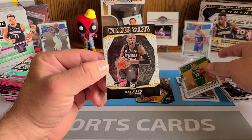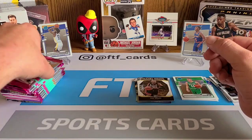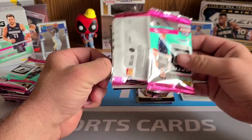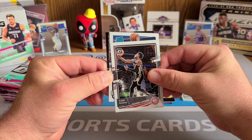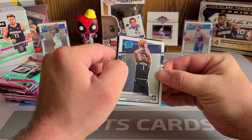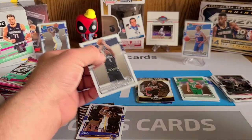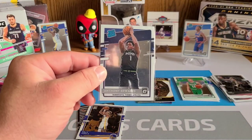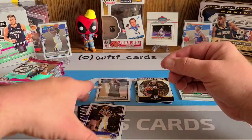Looks like a Boston Celtics Payton Pritchard, nice — and a Winner Stays insert of Ray Allen. The inserts we're really looking for are the T-Minus and My House. I would really like a My House Luka or even a My House LeBron, that would be dope. Cam Reddish here, and our rated rookie is Ant Man — let's go! It's unfortunate that it is just Panini though, man — they kill me.